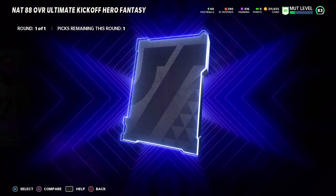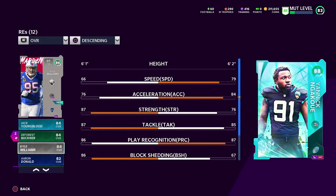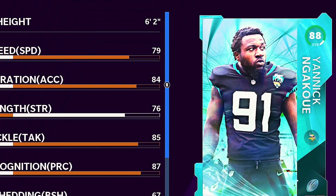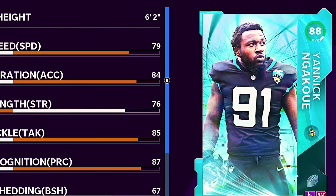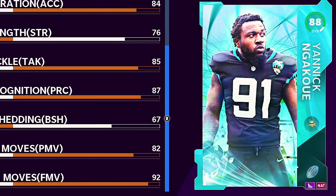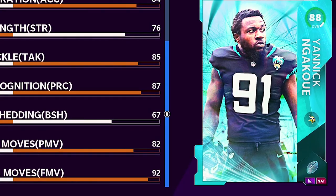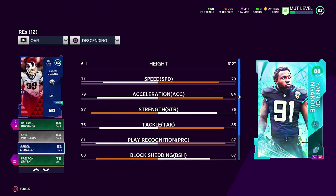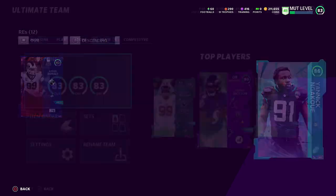Here are the four guys. I don't have an actual right end at the moment — we have Aaron Donald from the MOP rewards at right end. This card brings in 79 speed, 84 acceleration, 85 tackling, 87 play recognition, 82 power move, and 92 finesse — kind of like Joey Bosa last year with his 90 finesse move from the Heavyweights card.